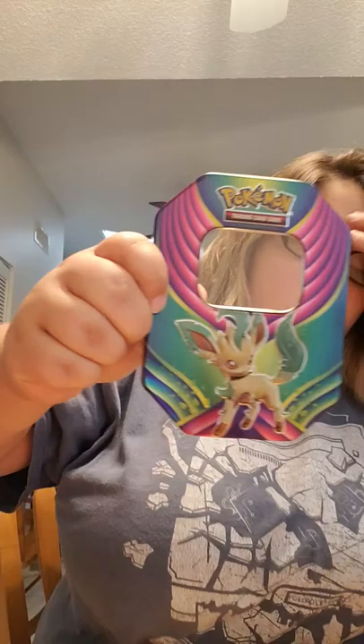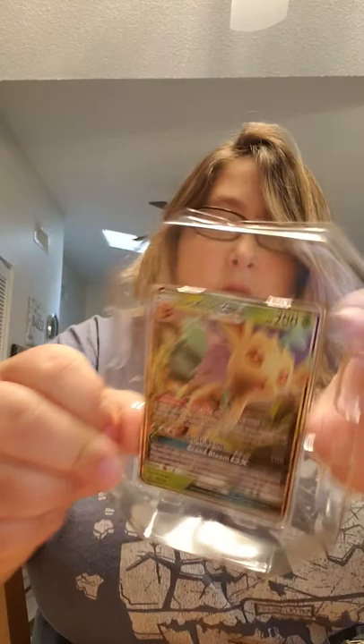Let's start off with the Leafeon Tin. I love this tin, it was so pretty. There was a Marshadow one that I thought about getting, but I love the colors of this tin. I figured it would look really cool sitting in my bookshelf in my room, maybe as a little storage space. And it comes with Leafeon GX.